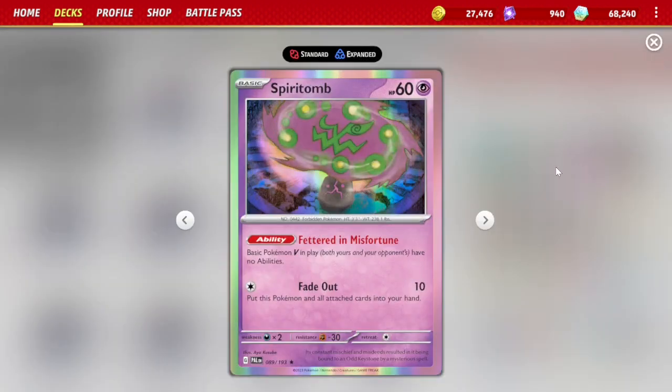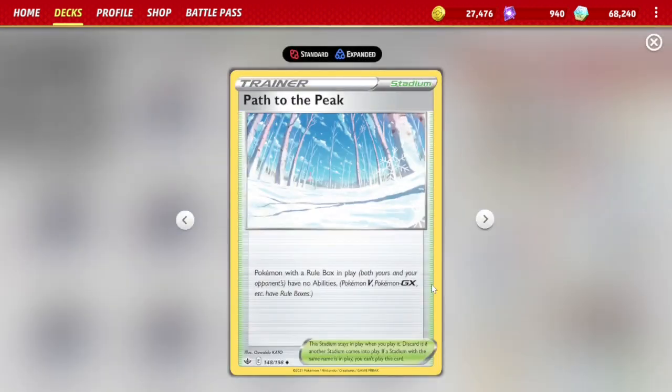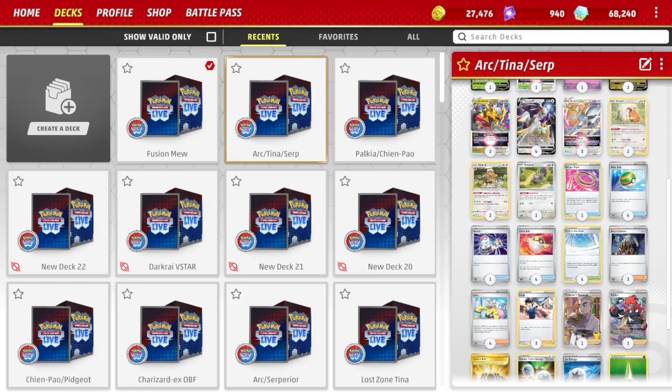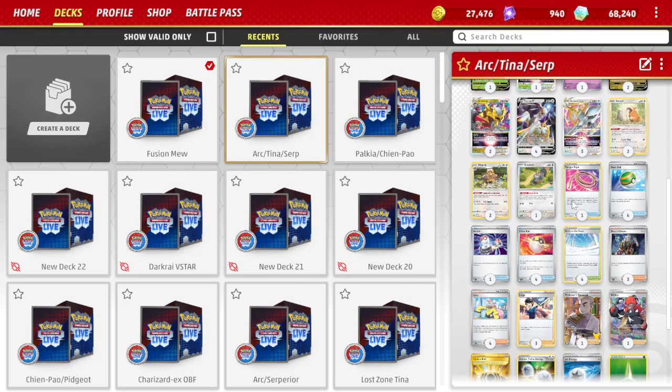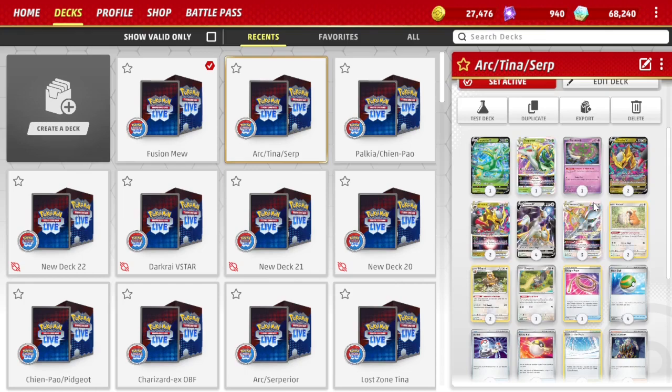We're playing Spiritomb, which is really good against Mew because it turns off Genesect's ability to stop them drawing cards. It's also really good at stopping Lumineon's ability. Playing four copies of Path, it shuts down Rule Box Pokemon's abilities. This is really good in combination with Judge and Iono to disrupt our opponent's hand and hopefully cause them to brick. That's going to wrap up the introduction — let's get into some battles.